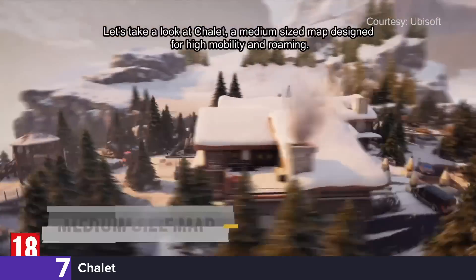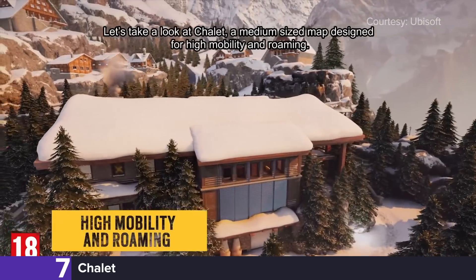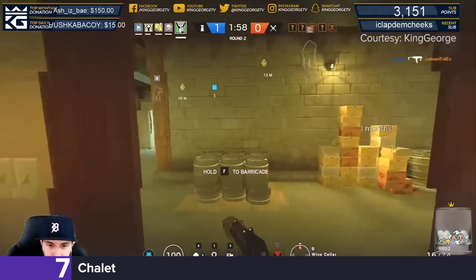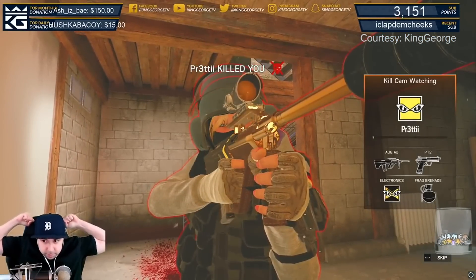Coming in at number 7 is Chalet, one of the most hated maps in the history of competitive Siege. It's absurdly attacker-sided, given that bandit tricking is basically impossible, there's a zillion external windows, and rotations are extremely difficult to execute as a result.